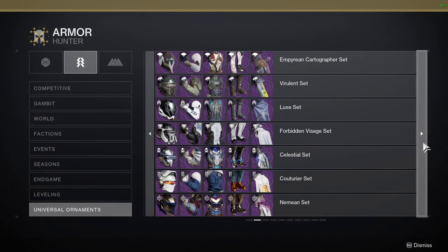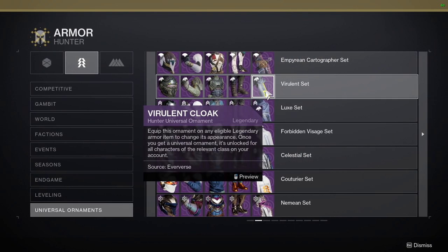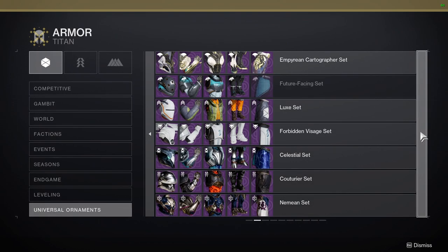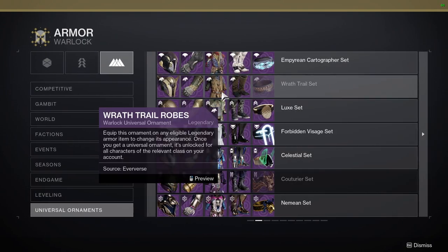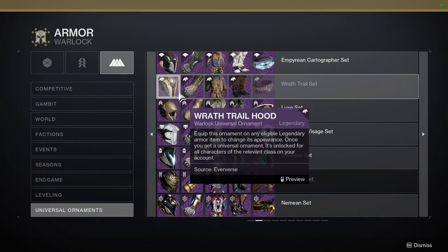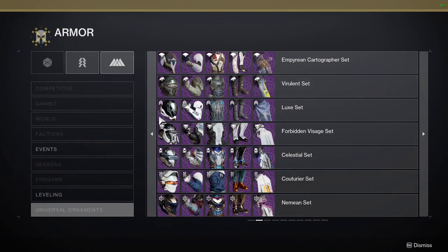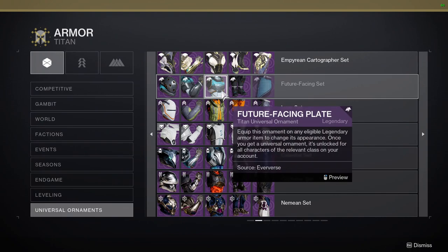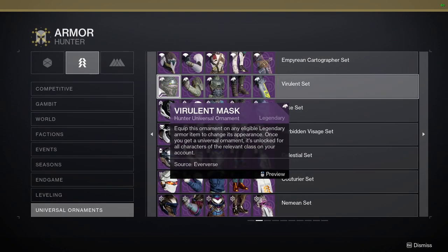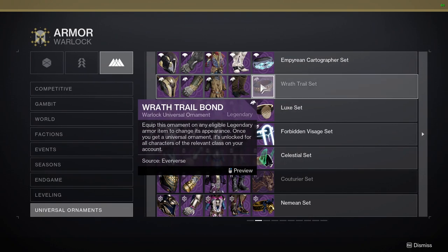Now let me show you something real quick. The armor set that Eververse is selling right now: it's a reselling of the Virulent set for Hunters, which is really cool. The Future Facing set for Titans. And for Warlocks you guys got the best one, which is the Wraith Trail set. These are all based off of weapon manufacturers — this one is Tex Mechanica, this one is Veist, and this one is Omolon. I would honestly just tell you guys to pick it all up.